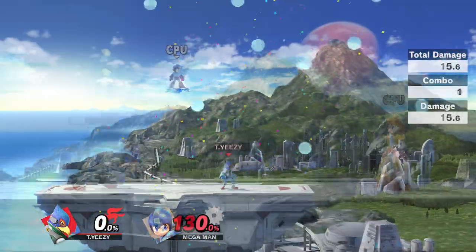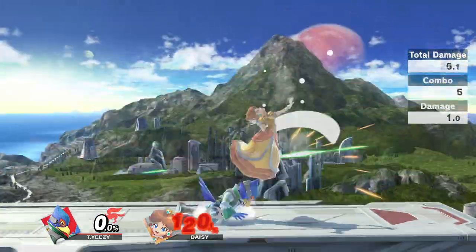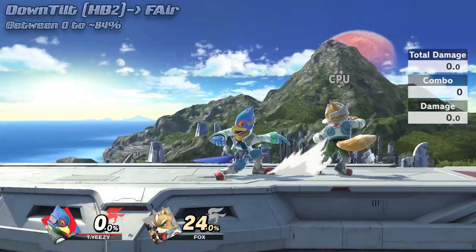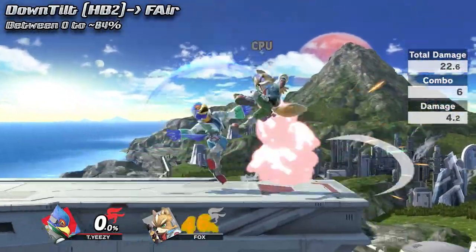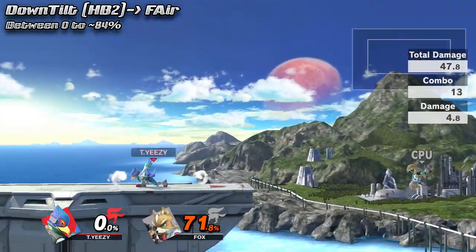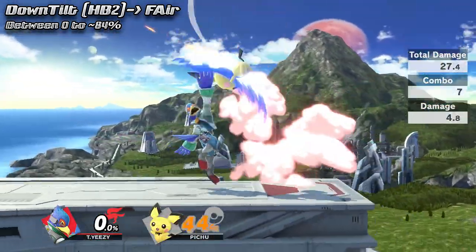At this point, you might be wondering: I can use hitbox 1 for combos and kills — what's the point of the other hitboxes? Well, aside from spacing, hitbox 2 and 3 are great for getting short hop aerials when hitbox 1 sends the opponent too far to do so. The timing's a little tight, but it's not too hard to master.